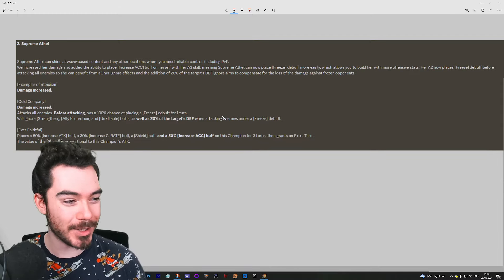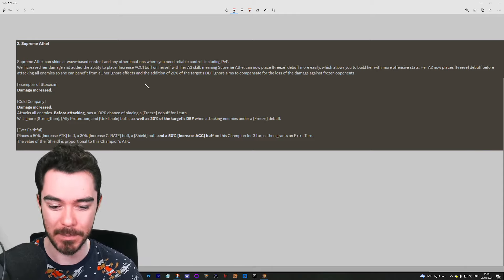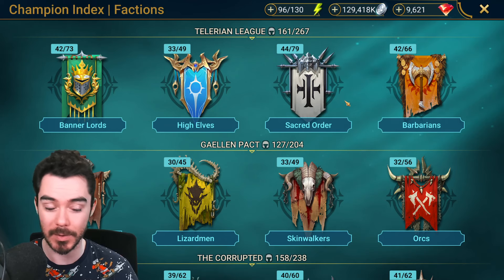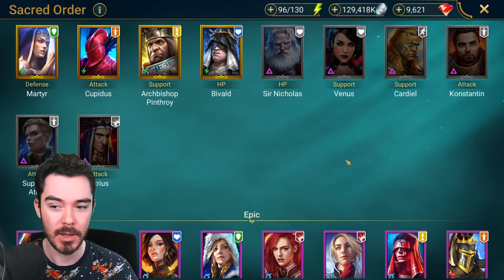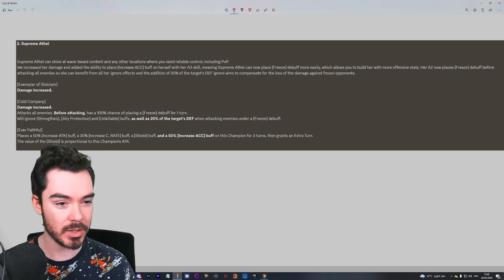Next up — I'm sure Scratch will be delighted — Supreme Athel. A lot of you commented saying Supreme Athel should be buffed when I did my video on voids that need a buff. I'm delighted to have two voids and one mythical getting substantial buffs here in this patch. Supreme Athel is in a very weird spot right now. Let's see what is changing.